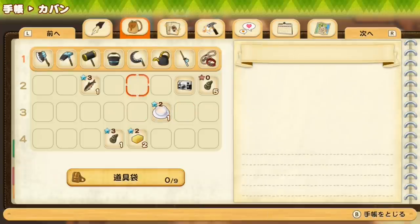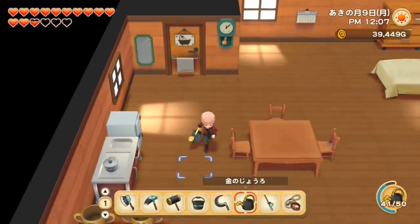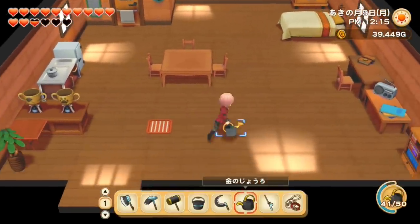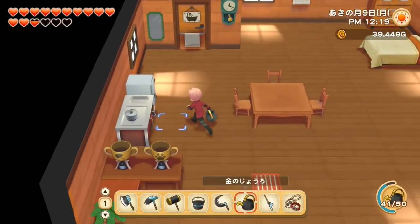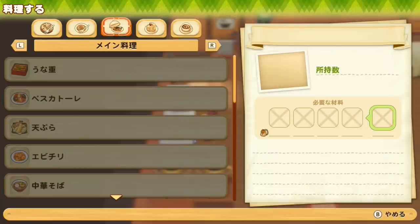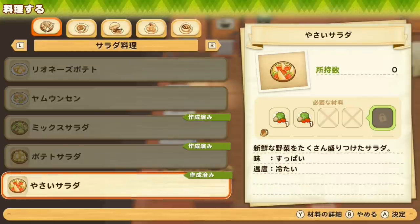I've made some space in my bag and I want to go mining — specifically the third mine, which has 50 floors. The max I've reached was about 30, so I want to explore and find what's at the bottom. I want to get some food first. If you guys don't know, different meal types have different effects: we have salad, soup, and main dish.